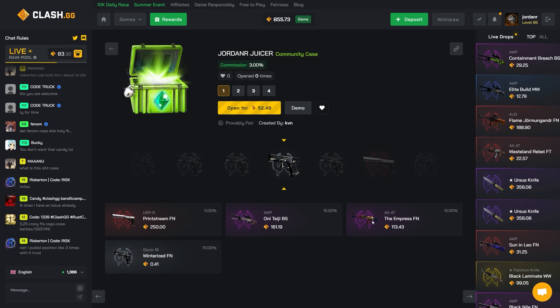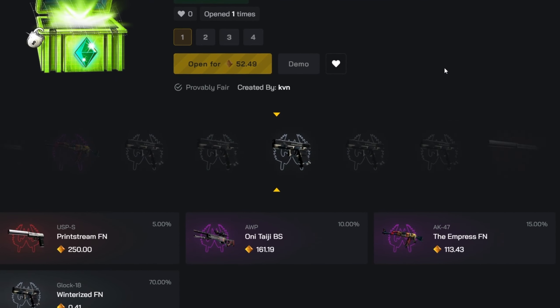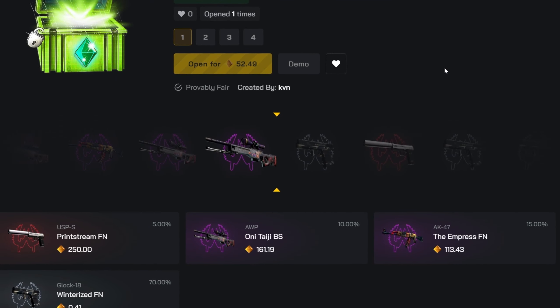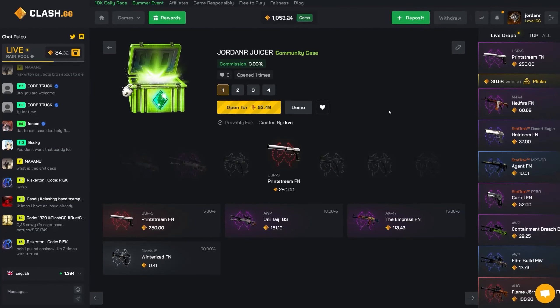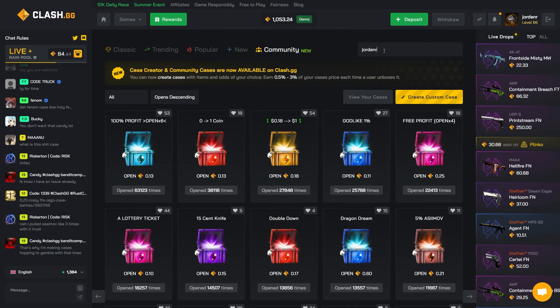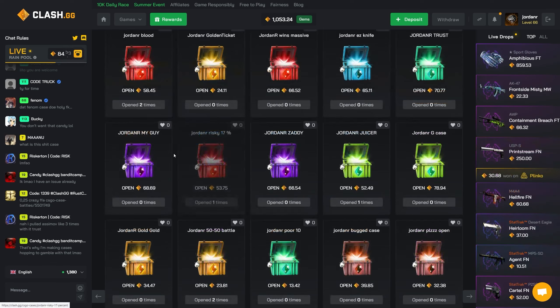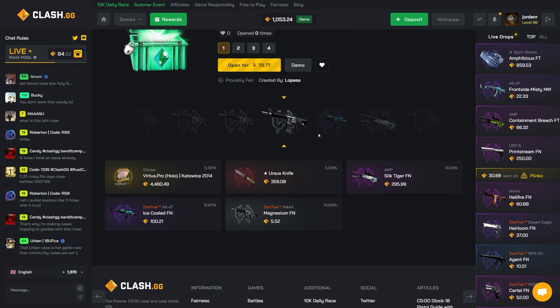Jordan AR Juicer is gonna be the last community case. If we don't hit the empress we're not doing it again, but I will run it back if we hit that empress. We hit the top item — I am not doing it again. We hit the top item! One more since we're actually in profit now.